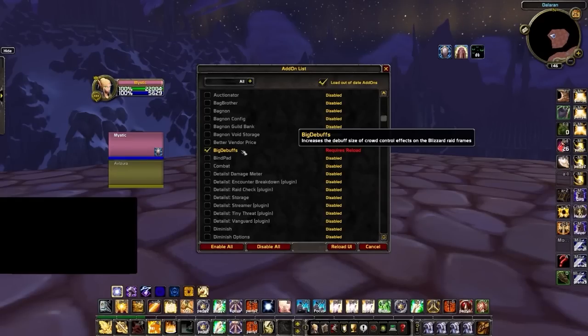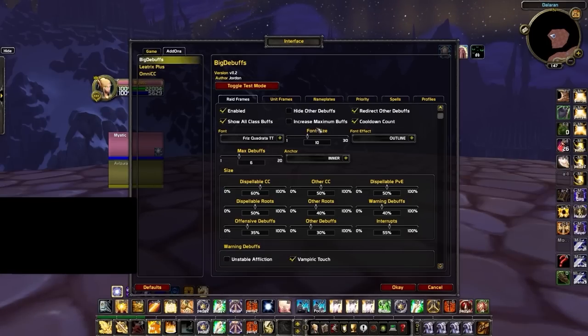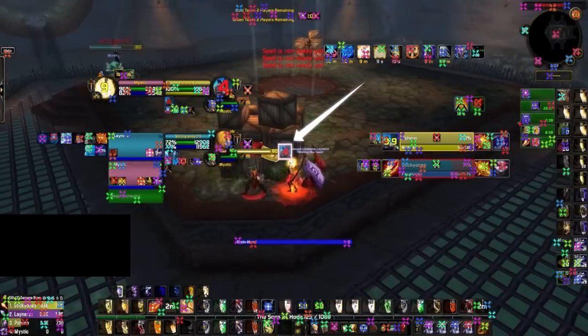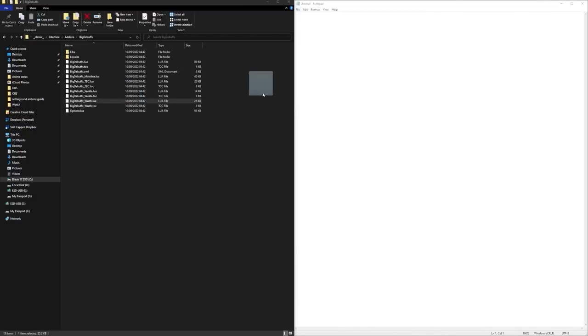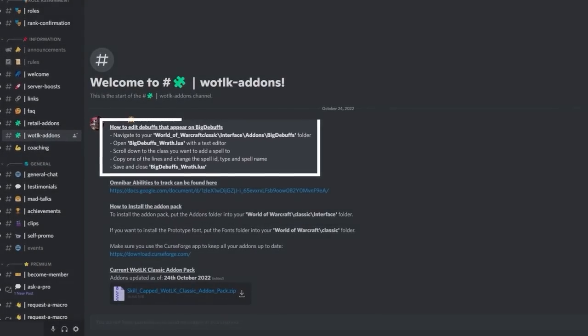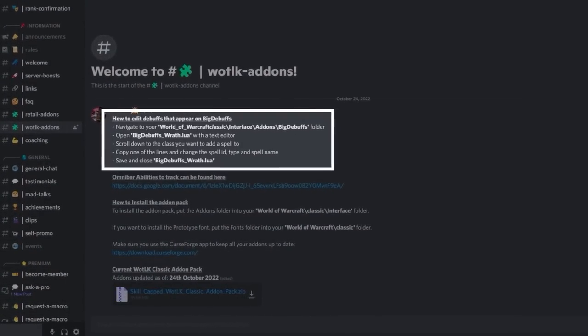Next up we have Big Debuffs, a very powerful addon that makes it way easier to see buffs and debuffs on both your unit frames and your raid frames. Go into settings and increase the number of maximum debuffs, and redirect other debuffs. You'll also want to adjust settings within Nameplates — play around with the anchor, size, and X and Y offset to get the nameplates module looking clean. If you want to edit which spells show up, you'll need to edit the Lua file — instructions are in our Discord server.